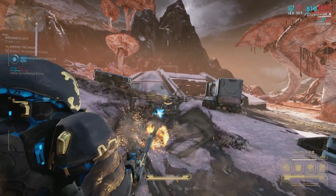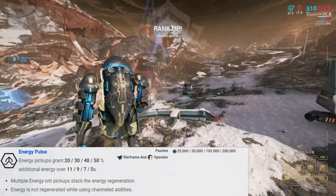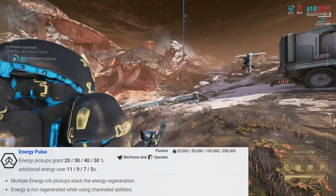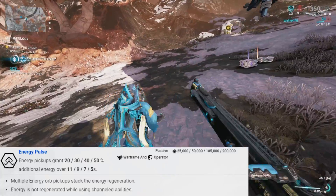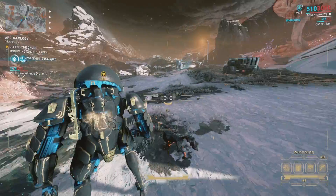The abilities you get with the school actually dive into energy in many different ways. The first ability you unlock with this school is called Energy Pulse. With this ability you're going to be getting a specific amount of additional energy over a certain amount of time — it depends on how much you upgrade it. When it's fully upgraded, you're going to be getting 50 energy after five seconds.